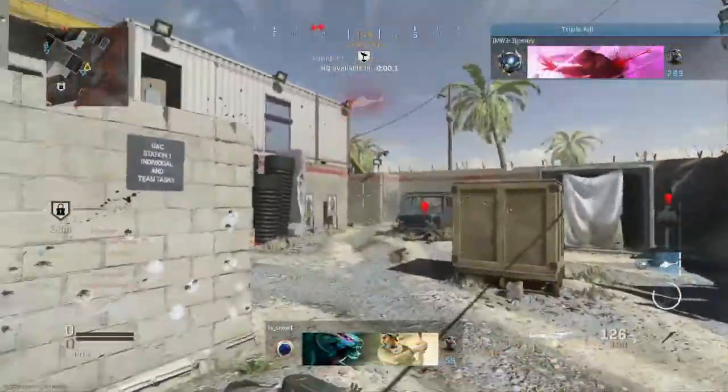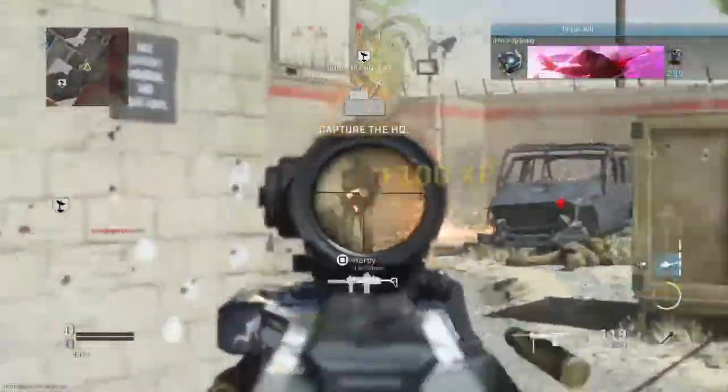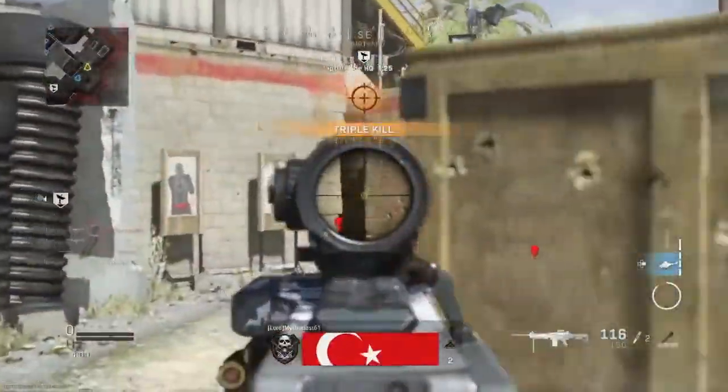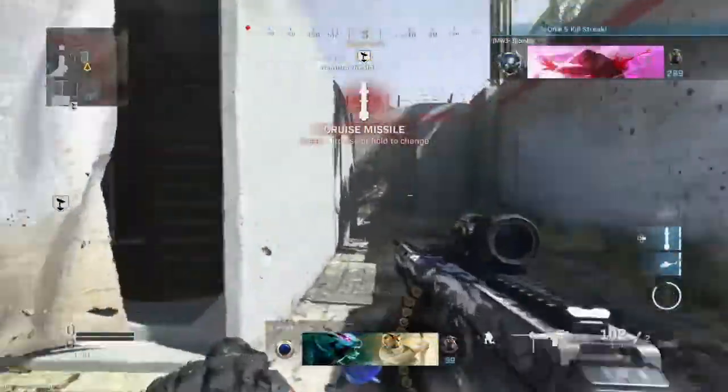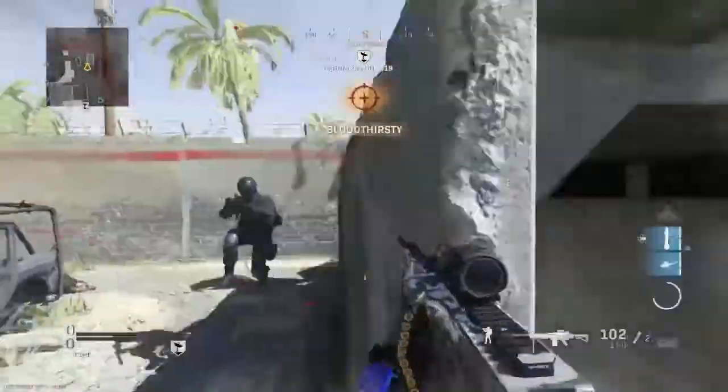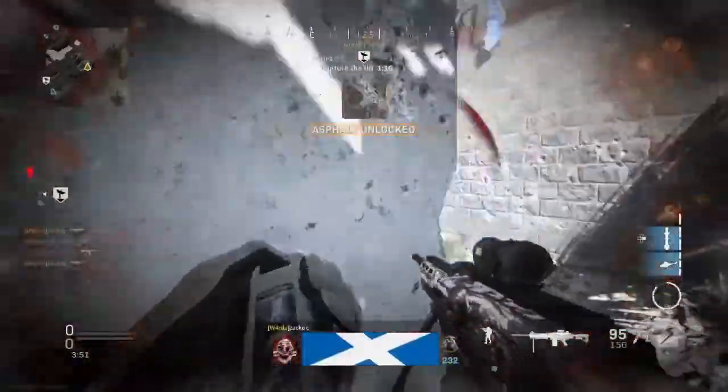Now, these are just the base attachments that come with the blueprint. I just wanted to slide there, but I still managed to kill the ASVAL user.